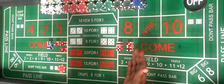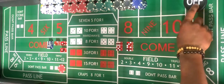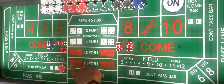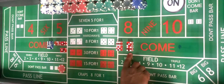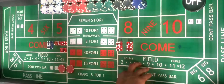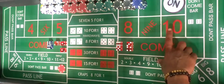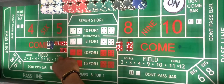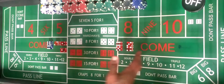Now, exactly opposite of a pass line bet is your don't pass line bet. Meaning that once a point is established and this button is turned on — for example, the point is 10 — you are now hoping that the shooter shoots a 7 before they hit their point. If the shooter shoots a 7 before a 10, you're going to get paid even money, the button is going to go off, and we're going to establish a new come out roll. If the shooter hits the 10 before they seven out, as a don't pass line bettor, you will lose your don't pass line bet. The button will go off and we will establish a new come out roll.